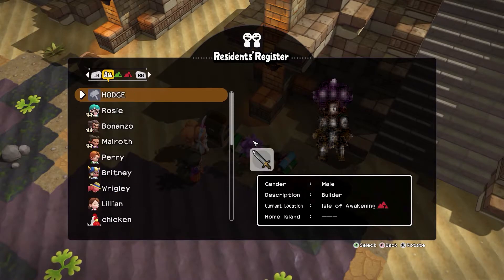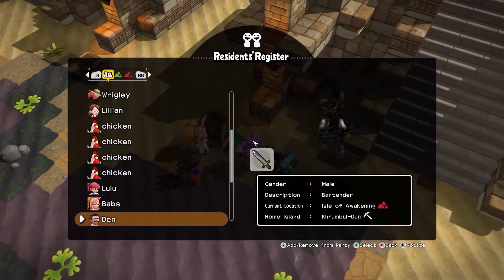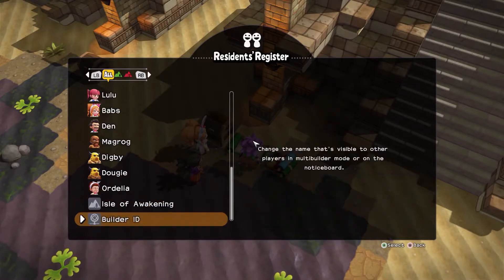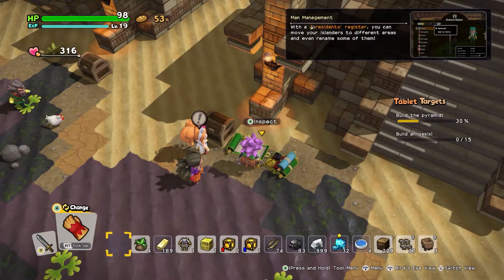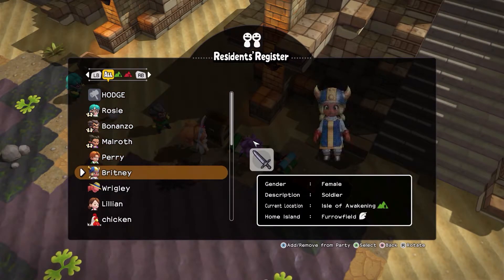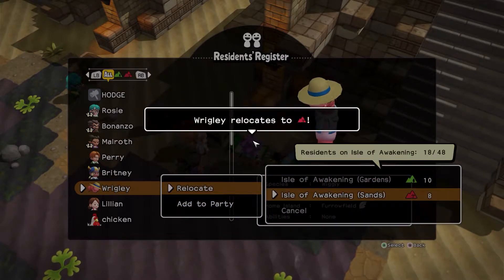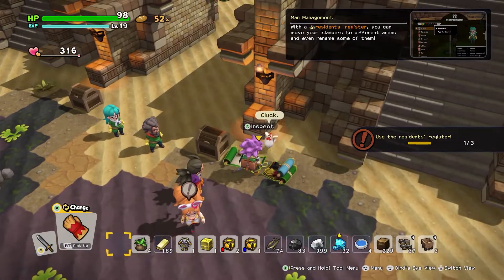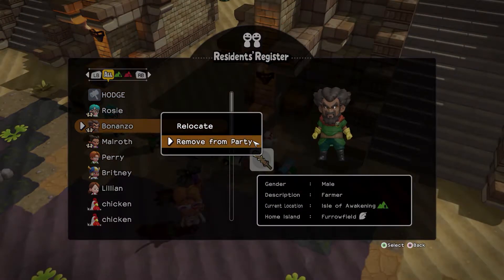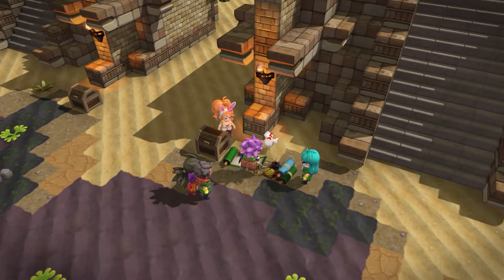Okay, now let's go up here and get Wrigley. I'm not terribly clear on how I can do this. Okay, he moved to the sands. That's a thing. Relocate — Rosie. Let's see. Is that it? There we go. I guess that was what I needed to do.